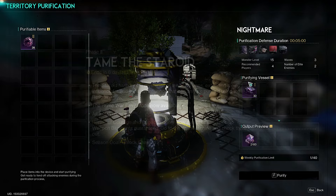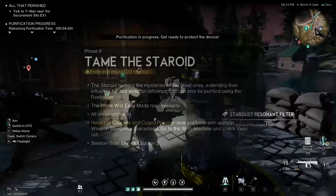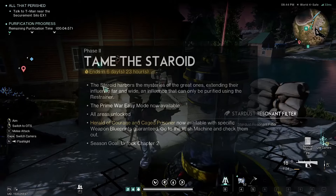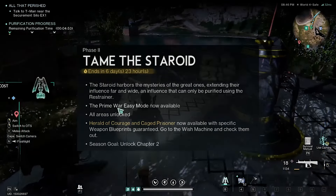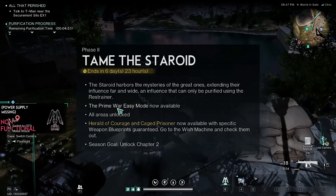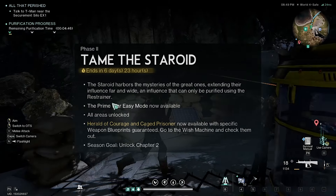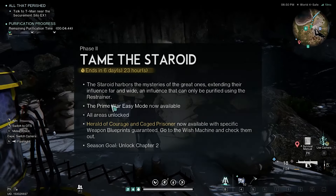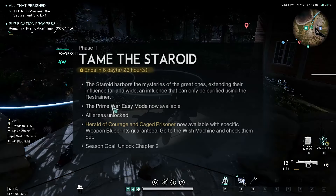There are some things I quickly wanted to touch on when it comes to Phase 2. First, like I said in the intro, all areas are now unlocked. On top of that, this reads: the Starroid harbors the mystery of the Great Ones, extending their influence far and wide, an influence that can only be purified using the Restrainer. I think this is just some wordplay to say that there are more bosses.